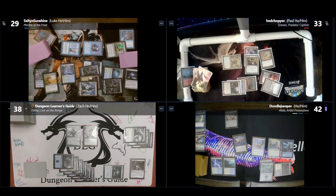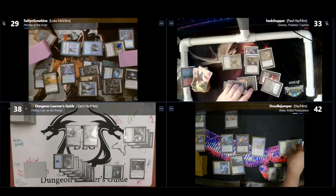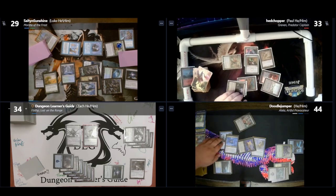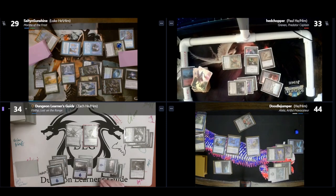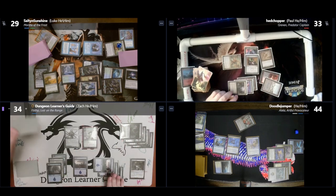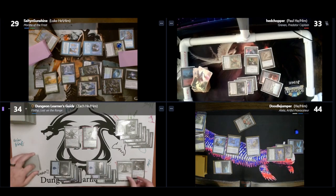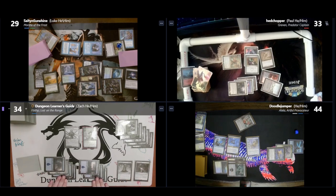Doodle plays Temple of Silence, casts Curiosity Crafter letting him draw when tokens deal combat damage, then attacks me for four with Alela and a Fairy token. In second main phase he casts Chrome Courier, making a Fairy token and surveiling. On my turn I plot Surge of Brilliance and Rapid Hybridization, then cast Future Sight, playing with my top card revealed — immediately playing Myriad Landscape from the top of my library.